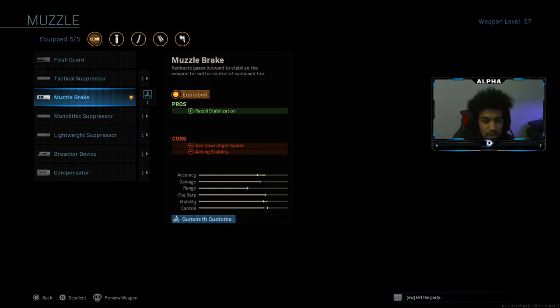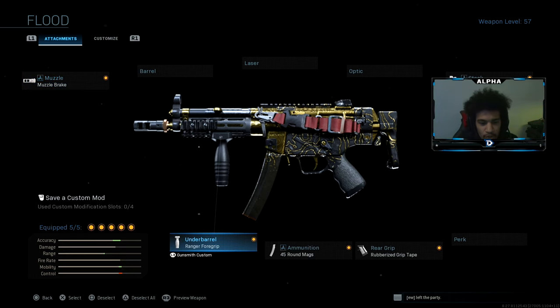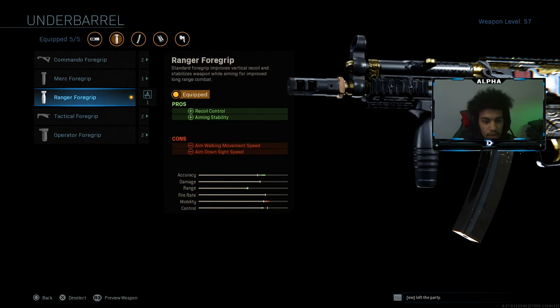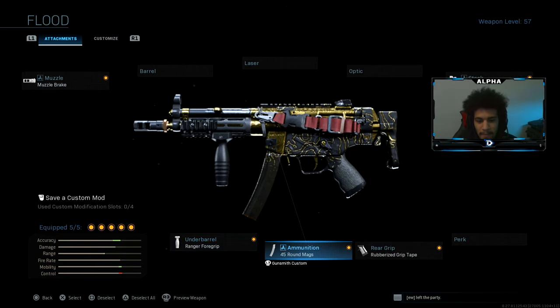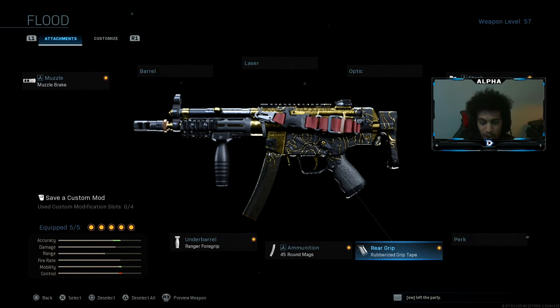So as you guys can see, I have on the muzzle brake — this helps with recoil stabilization. We also have on the Ranger 4 grip for recoil control and aiming stability. Then we have the 45-round mag, which is self-explanatory. We have rubberized grip tape for recoil control so we can get those long-distance gunfights easily. And last but not least, we have on the FTAC Collapsible stock.